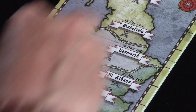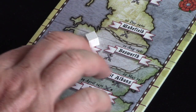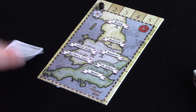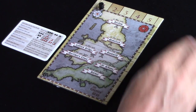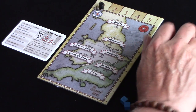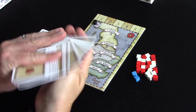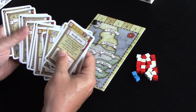Controlling a region means having the most cubes in a region — white for York, red for Lancaster. There's a player aid with a summary of a round and rules. There's a supply of white and red cubes, and also two French cubes. These are quite key and an interesting part of the game — you can win the allegiance of the French and get these additional blue cubes. This is done with these action cards, including French allies.